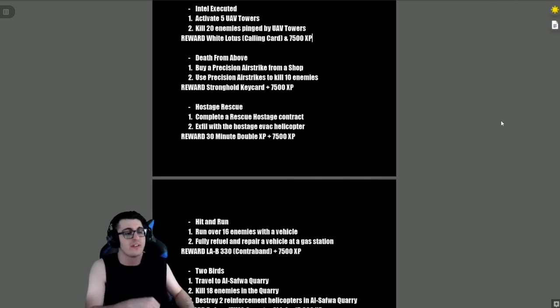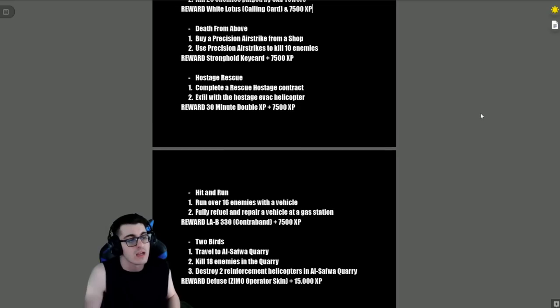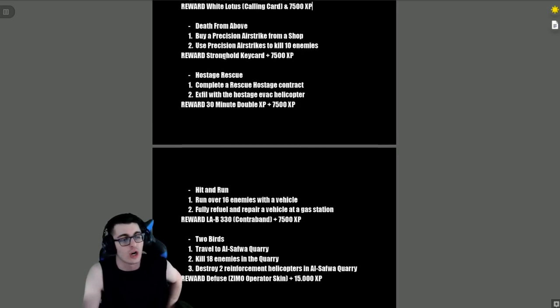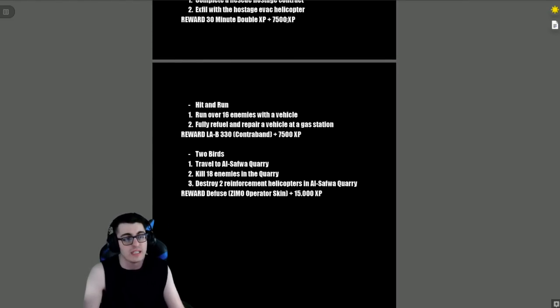'Intel Executed' — activate five UAV towers and kill 20 enemies near those towers (AI or real players), reward is the White Lotus Calling Card and 7,500 XP. 'Death from Above' — call in a precision airstrike and use it to kill 10 enemies, reward is a stronghold key card and 7,500 XP. 'Hostage Rescue' — complete a Rescue Hostage contract and exfil with the hostage evac helicopter, reward is 30 minutes of XP and 7,500 XP.